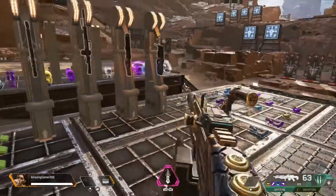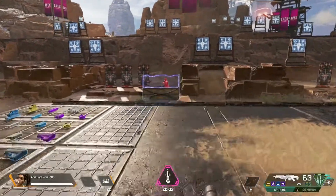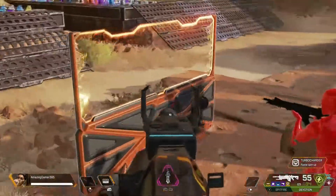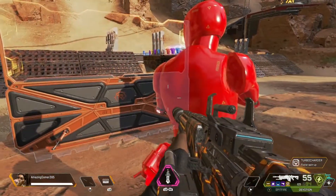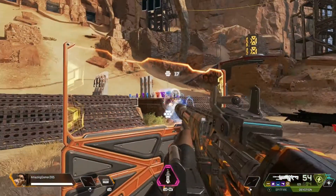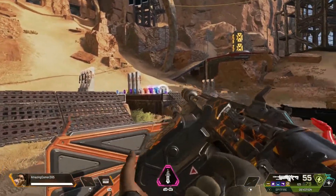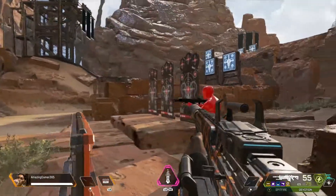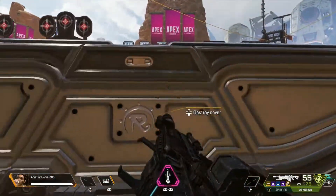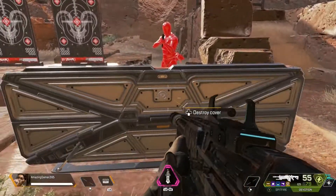This is a very good ability — you can place it anywhere to hold a position. Just pop up that amped cover. The only downside is that when it's broken, it doesn't regenerate, so it becomes just a plain crouch cover wall for the rest of the game unless you destroy it and put a new one back up.